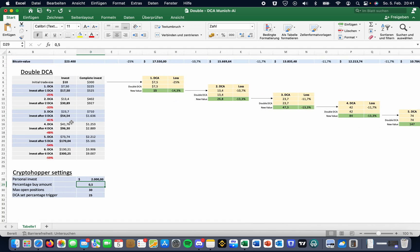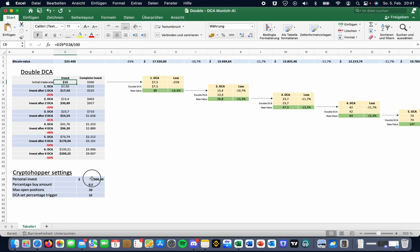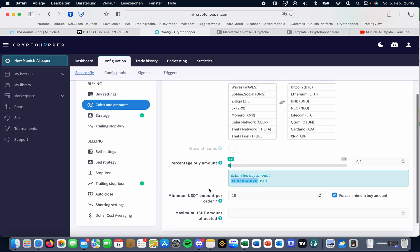When we have a strong bull run, you can also increase your position size and trade size, but always be sure you have enough funds to rebuy. In a sideways or weak market, I'll always use around $10 USDT. Once we have a big confirmed uptrend, I'll use $20 USDT by doubling the percentage. This position size is under configuration, then coins and amounts, where you'll see the percentage buy amount. It's based on your total investment — if you have $10,000, then 0.2% equals $20.